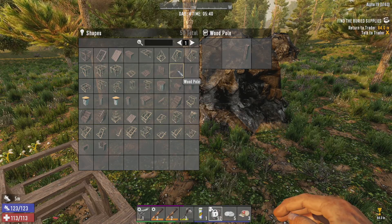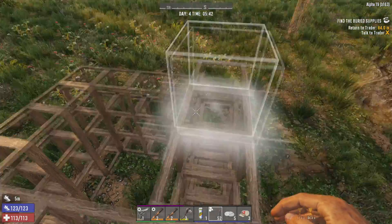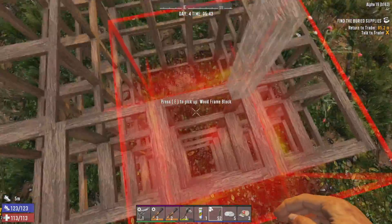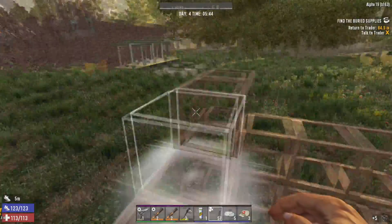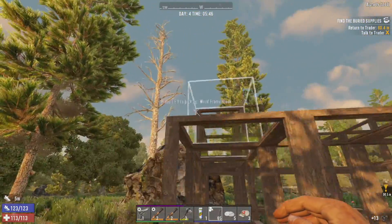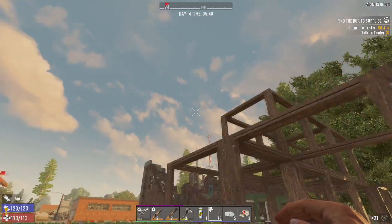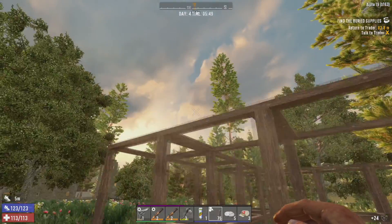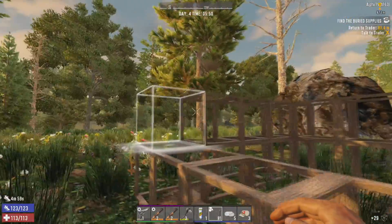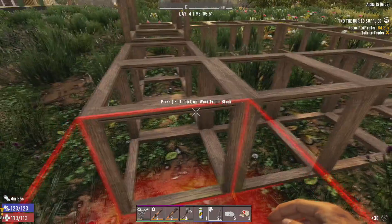I think I'm going to make these wood poles and build a little pillar base. I was going to originally just do a box, but this box could easily be destroyed by a wandering horde, especially at nighttime when I can't get down there and take care of them. I think this would be the smartest thing for us to do. And if you missed it, I have a video of the pillar pole base — that's essentially what I'm going to do right here.